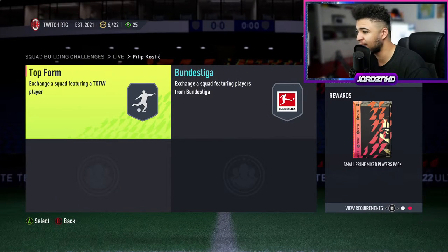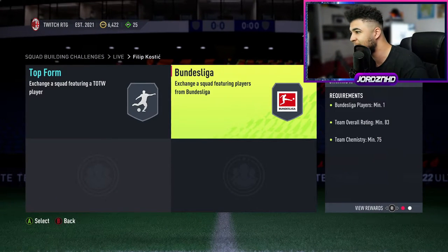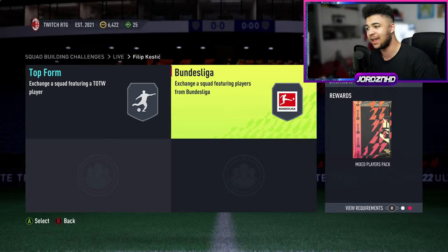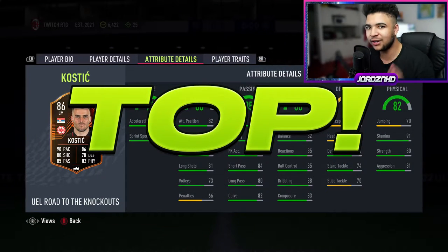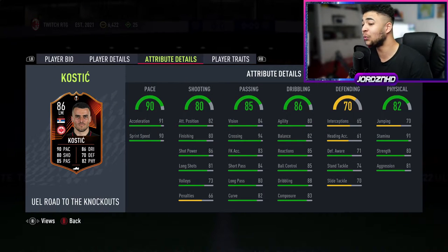Let's have a look at what you need to do for the SBC. You team of the week with 82 rating and 80 chem for a small prime mixed players pack. And then Bundesliga 83 and 75 chem with a mixed players pack. I'd say it's a dub — it's definitely a top SBC.